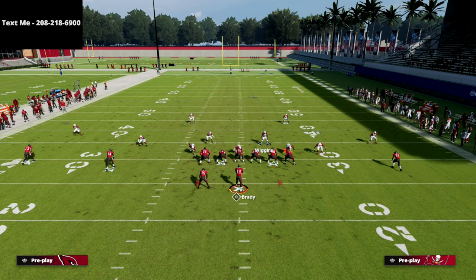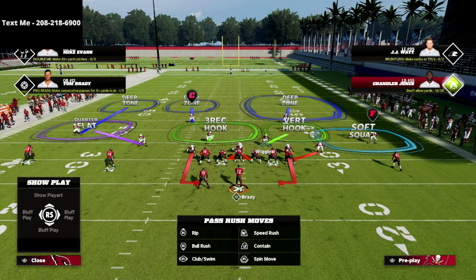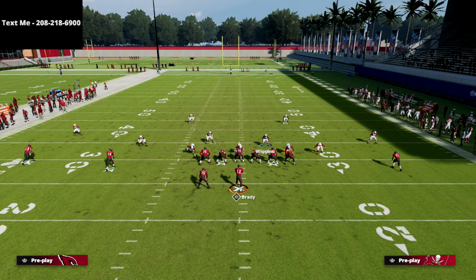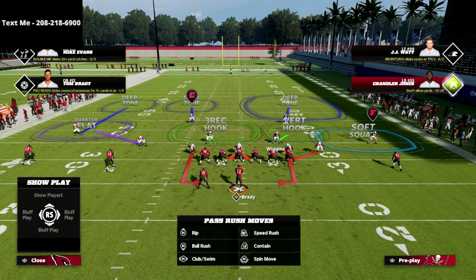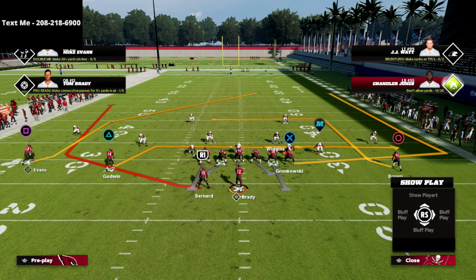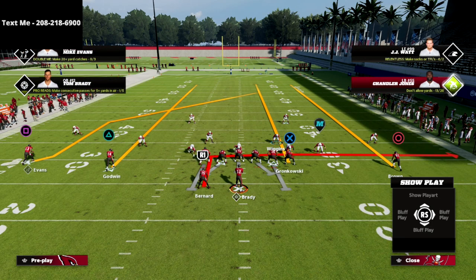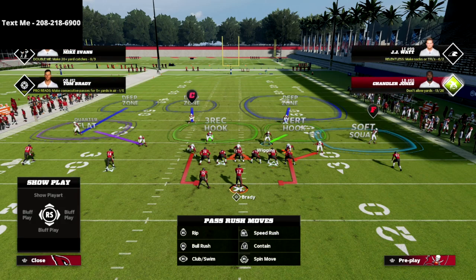You have a couple of different options for the backside soft squat guy on the right — ideally we want him to the short side of the field. I like to change it up: sometimes I'll leave the soft squat, sometimes I'll turn it into a cloud flat, sometimes a hard flat, depending on how they're attacking me. Here's a simple route combo that could make this a little difficult — we'll run four verticals on the right and put the running back on an in route.